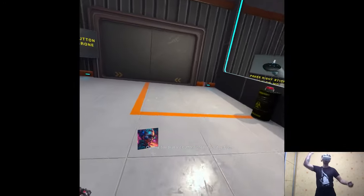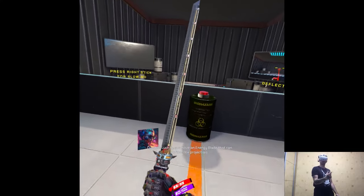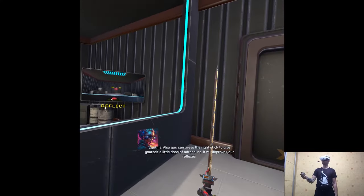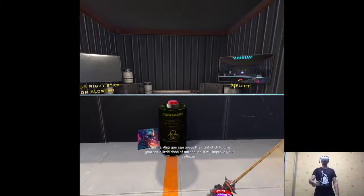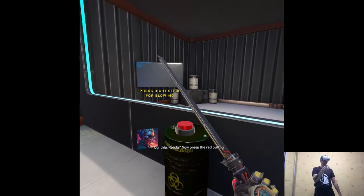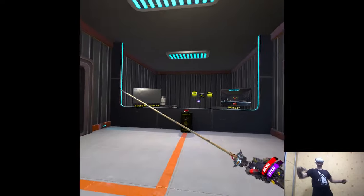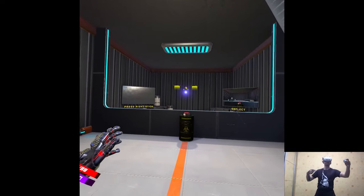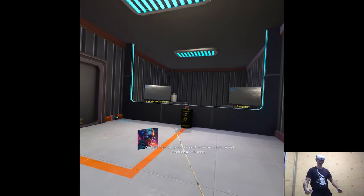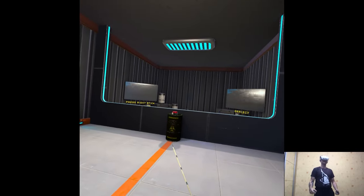See that red button? Don't touch it just yet — it will spawn a deadly drone that will try to shoot you. Luckily you have an energy blade that can deflect the projectiles. Also, you can press the right stick to give yourself a little dose of adrenaline — it will improve your reflexes. Ready? Now press the red button. You can go to the next room or stay here and practice a little more. That's fun!